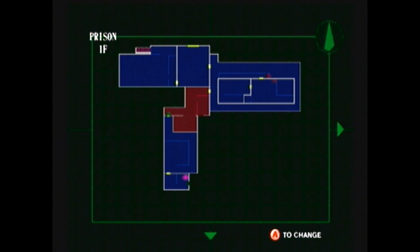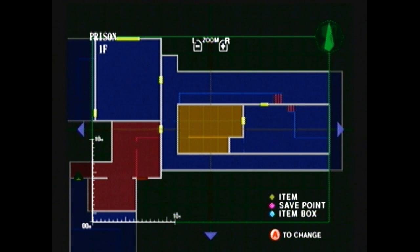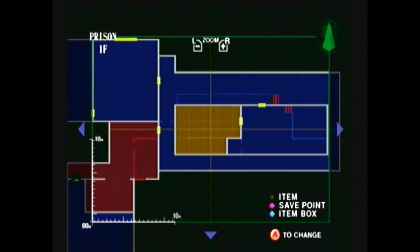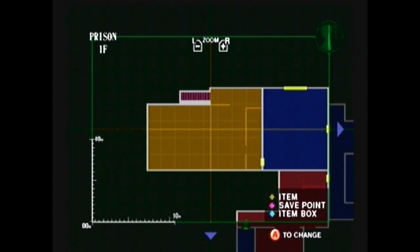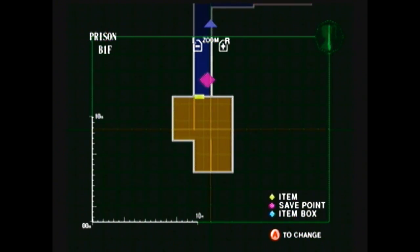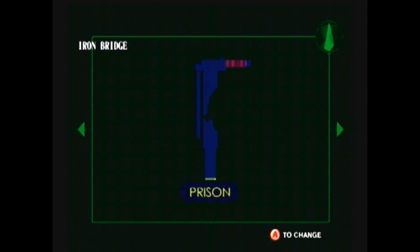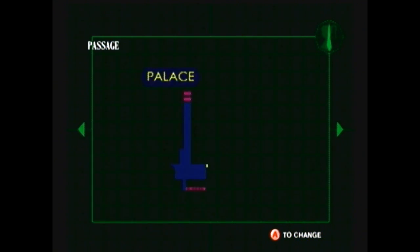Let's check the map. I like the map, by the way — this map is awesome. So we've done everything in that room, done everything in these rooms. That just leads back up. Just a save point. He needs the homeopathic medicine or whatever, so he's gonna be dead soon. Nothing we can do over there.